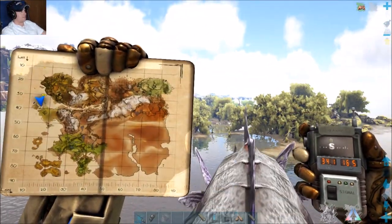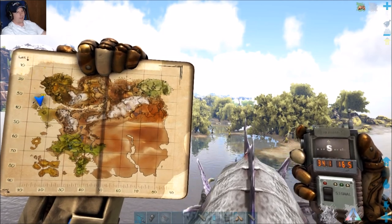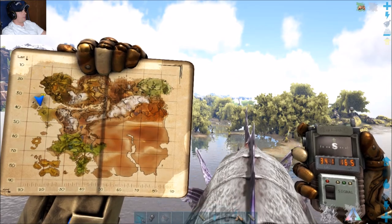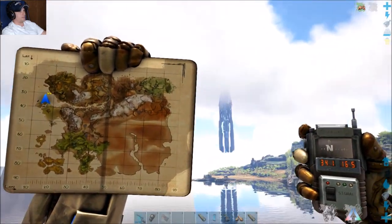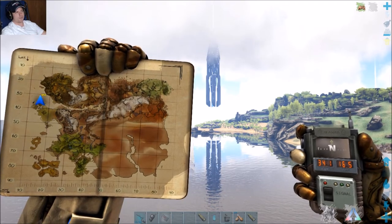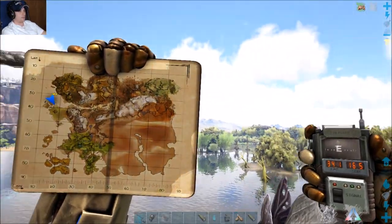Just to orient ourselves, this is where we are on the map. GPS coordinates: 34 lat, 16.5 long. We're heading from the blue obelisk, which is where a lot of people start out on this map because that's where the easy zones are. We're heading south along the coast.